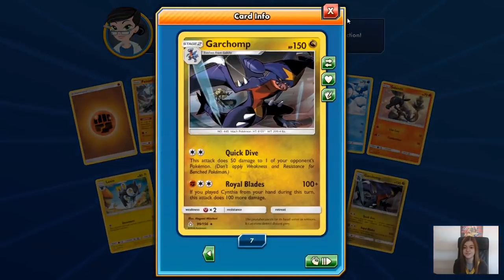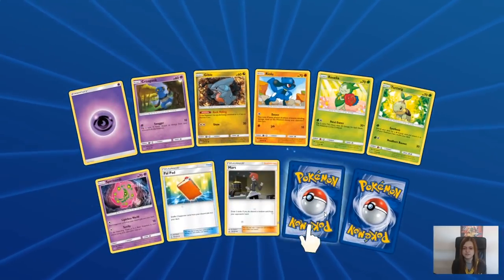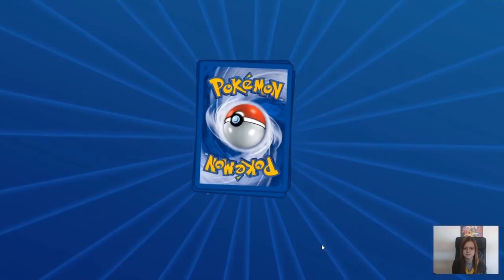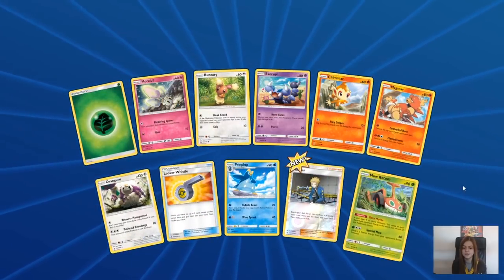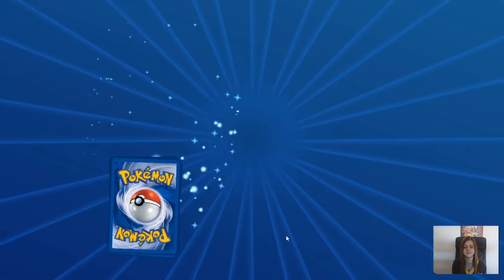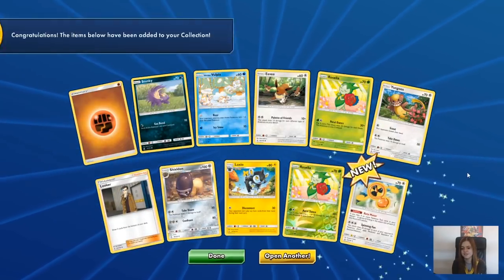I've got loads of Garchomp now - I think we'll be fine. At least I can probably put some evolution lines up for trade. I'm sure people would quite like that. It's not a bad idea actually. If there's any cards I need, putting some evolution lines up for trade - that's a good idea. So we don't see so many new cards anymore unless they're reverses. And there's a Fan Rotom, proving me wrong.